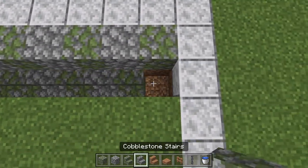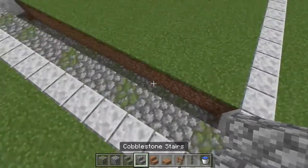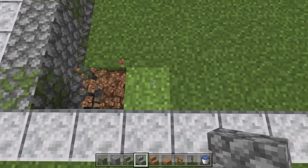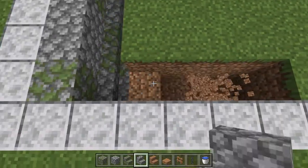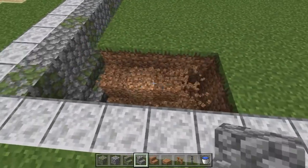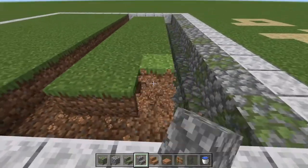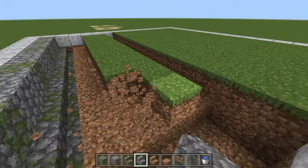Now we're going to dig out a four-block-wide area — one, two, three, four — which determines the width of our stream, running all the way from one side to the other.